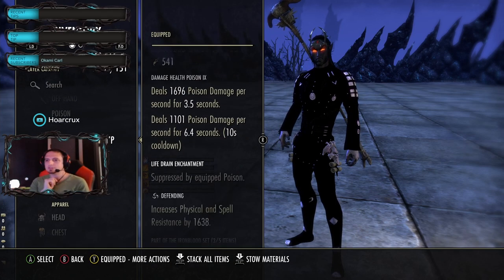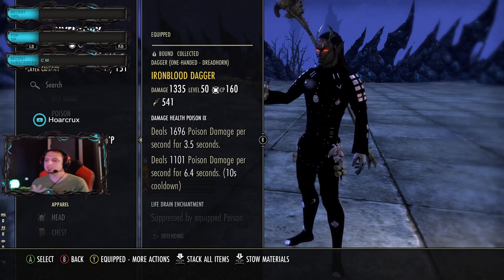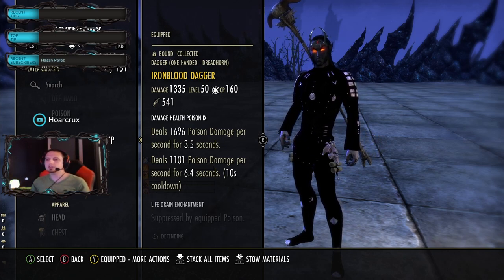The first set we're running - this is how you're going to be absolutely unkillable. Hopefully you enjoyed the clip at the beginning where I'm sitting on my horse and a bunch of nightblades come up and try to one-bang me. They could not because of this set.